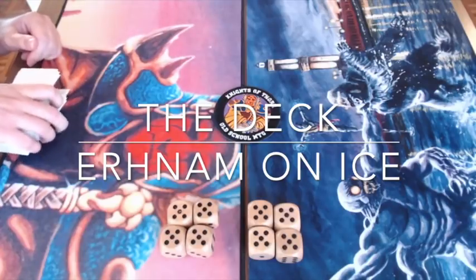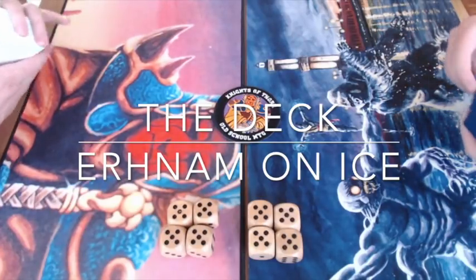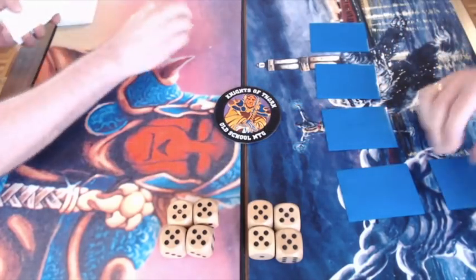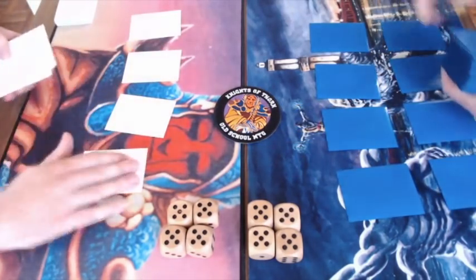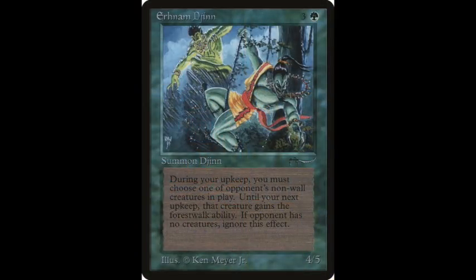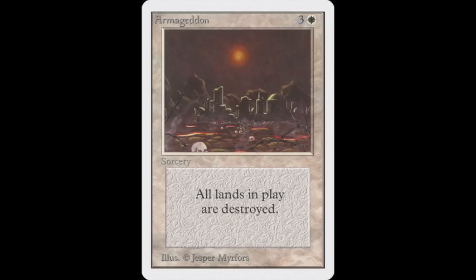On the left we have a player playing with the deck, and on the right we have a player playing with Urza on Ice. Before we start with the match, I'd like to give a quick explanation about the deck Urza on Ice and how it works. Urza on Ice is a white-green deck with a splash of blue, and it's basically a spin-off of the deck Urza Geddon. Now Urza Geddon is named after two cards: Urza Djinn, the 4/5 Djinn from Arabian Nights for four mana, and Armageddon, the sorcery from Alpha for one white and three, which destroys all lands in play.